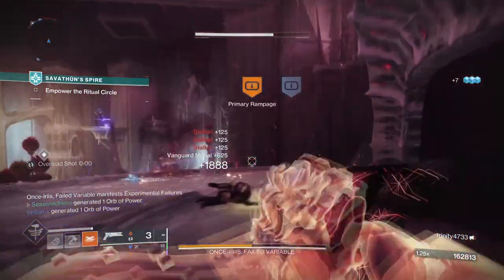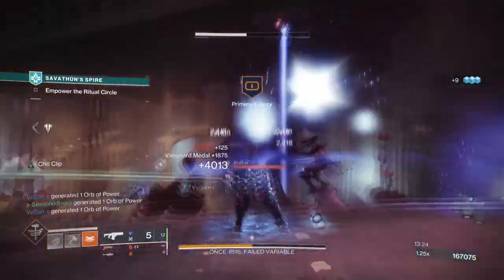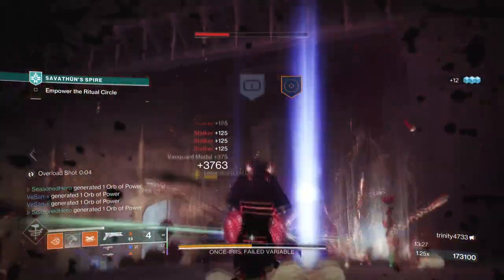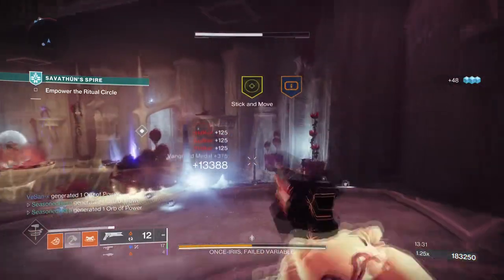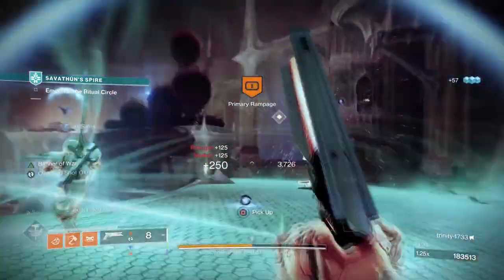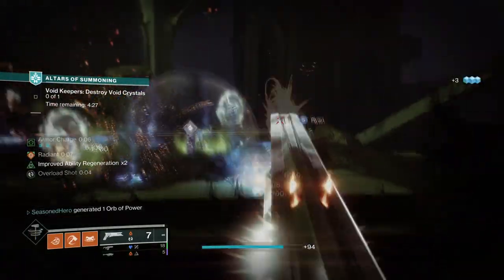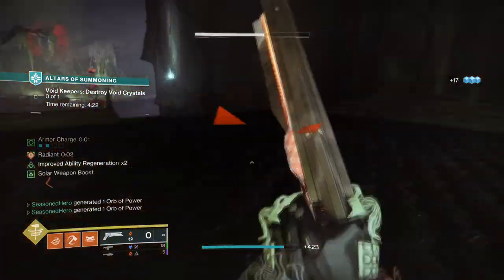Just like Thunder Crash, this increases your super damage by 650%, which against raid bosses is quite significant once scorch and ignition also get applied. Adding the ability to get melee and grenade energy back via Ember of Searing and the Sunshot hand cannon means you'll have one of the best builds to use for this season and the next.